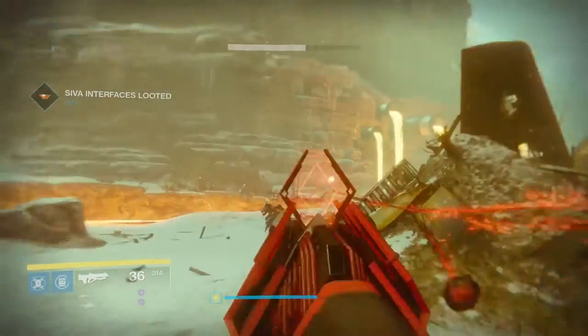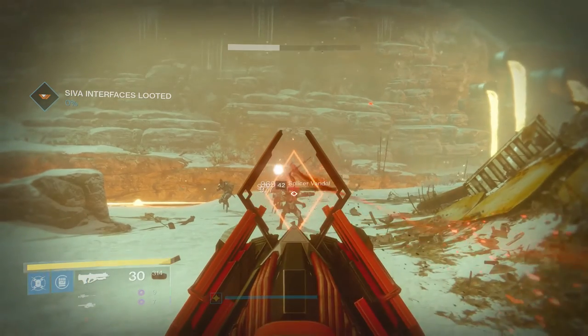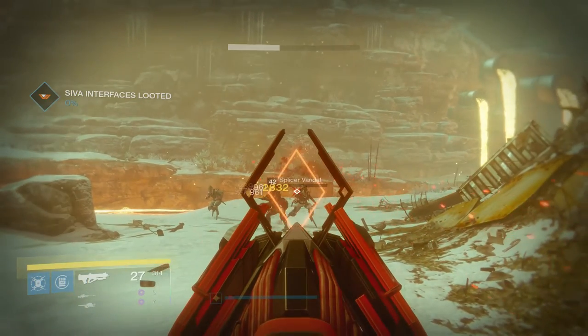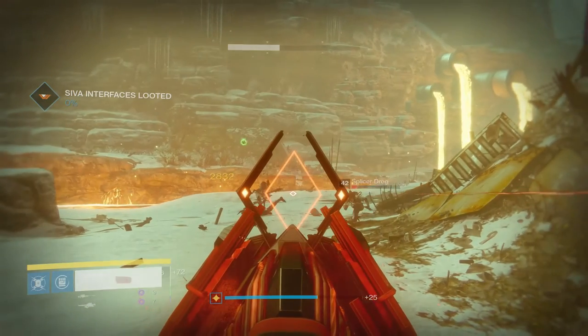These nanites cannot land critical hits and do the three times damage that critical hits can do. However, notice from this clip how abrupt the range drop-off is from this gun. Nanites do not have range drop-off, so you'll always do almost two full bursts worth of base damage as if you were right next to your enemy.